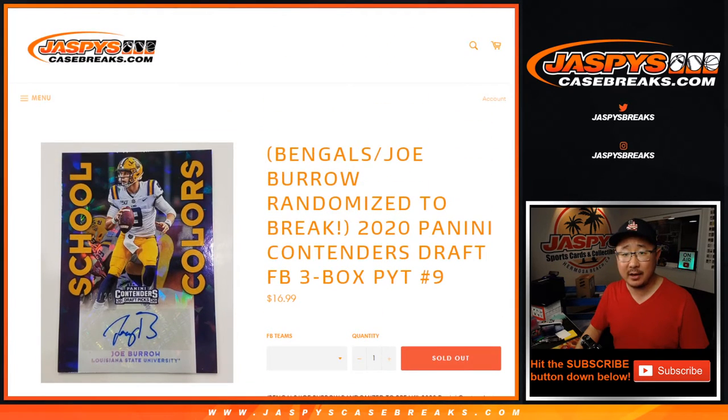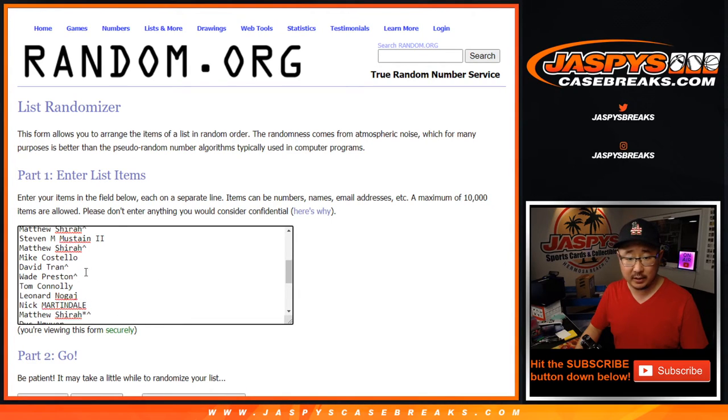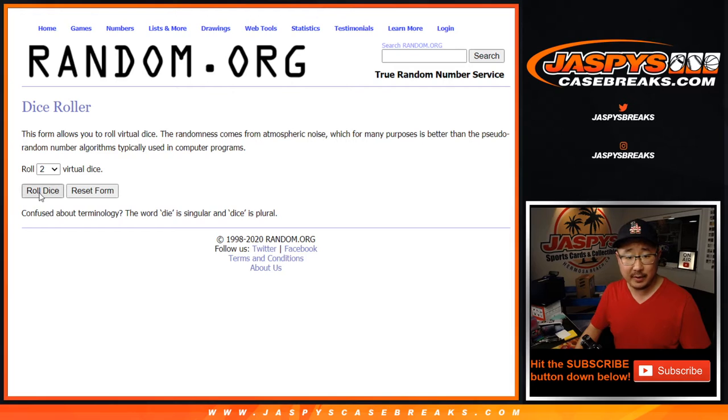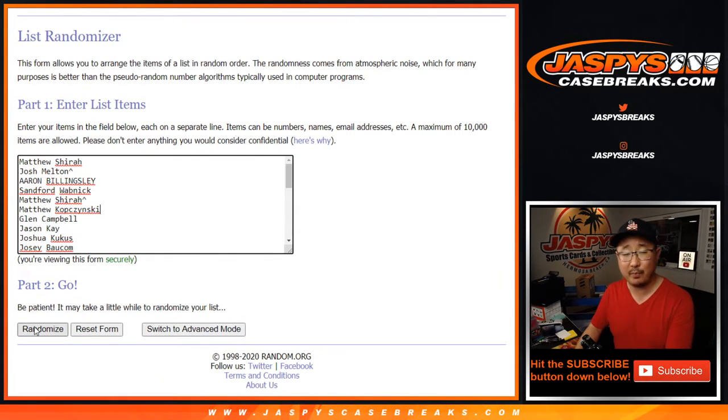You got a chance at the Bengals. Let's copy everybody's name here. The name on top after ten times — four and a six — we'll get Joe Burrow possibilities.